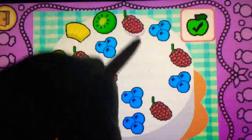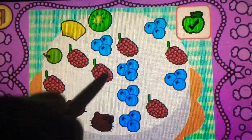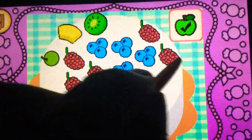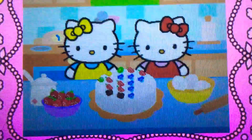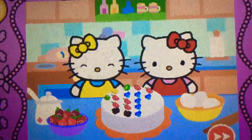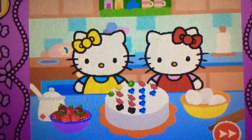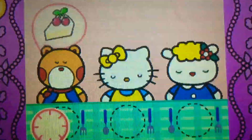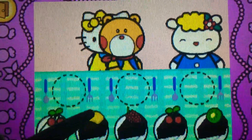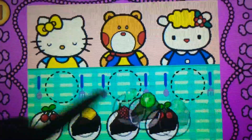Hello Kitty's cake is beautiful! Hello Kitty wants to share cake with friends. Watch carefully — remember what each guest wants before the time runs out. Drag the correct food or drink to each character.